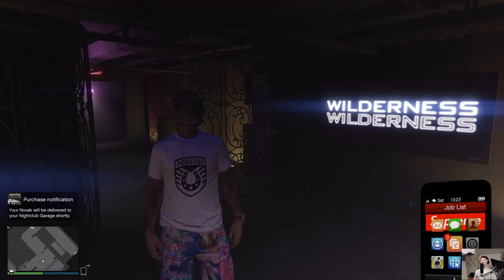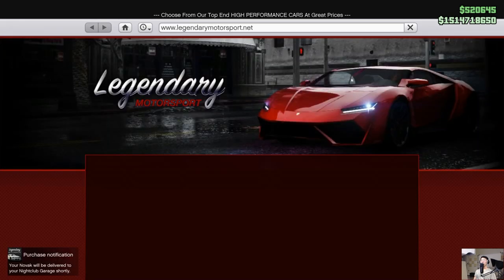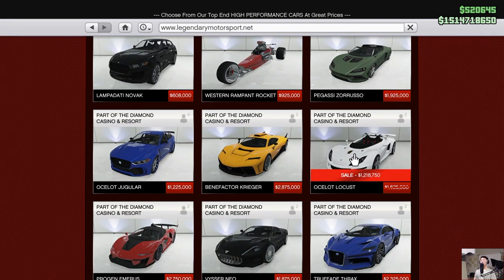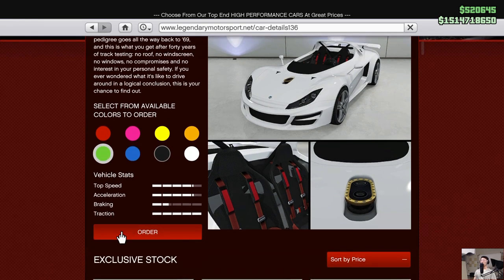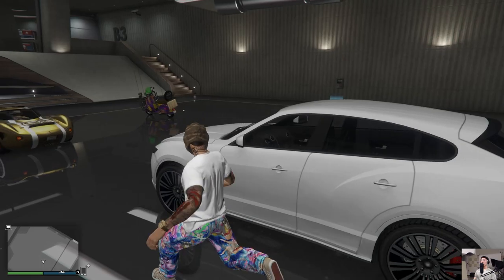You know what, while I'm at it, I'm just going to buy the other car that's on sale right now. Might as well, right? It's on sale, guys. It's a bargain. I don't have this — Ocelot Locust. Honestly, don't really dig this car, but I've just got to have it, because why not? I have money. I'm going to be weird and go for the green one. Kind of Aston Martin is supposed to be kind of green anyway.